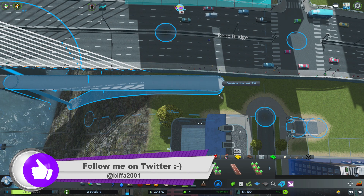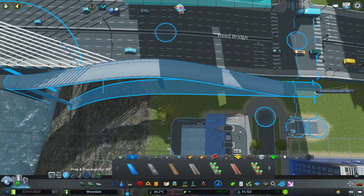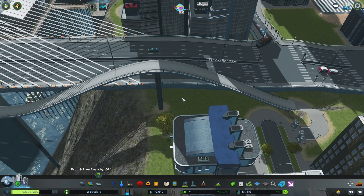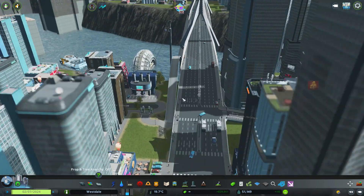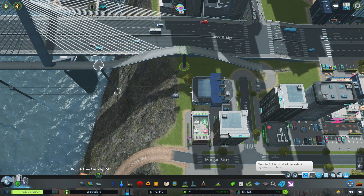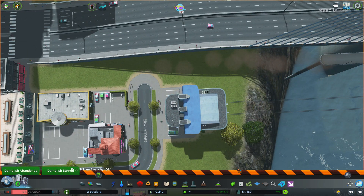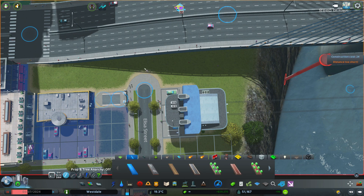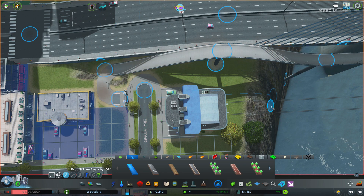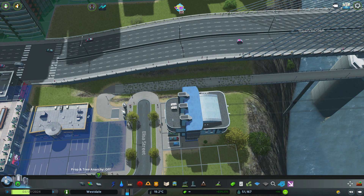We need to delete that and connect this to a city park entrance. I want that to connect there but nowhere else. Let's turn off prop and tree anarchy. I feel like one part of me wants to leave it, but no — let's fix that. Then we want to do the same on the other side as well. People have already started to use it! And we'll attach that here too. We'll use the move it mod to flatten that out. So now they have to pay to use that — look, people are going in.